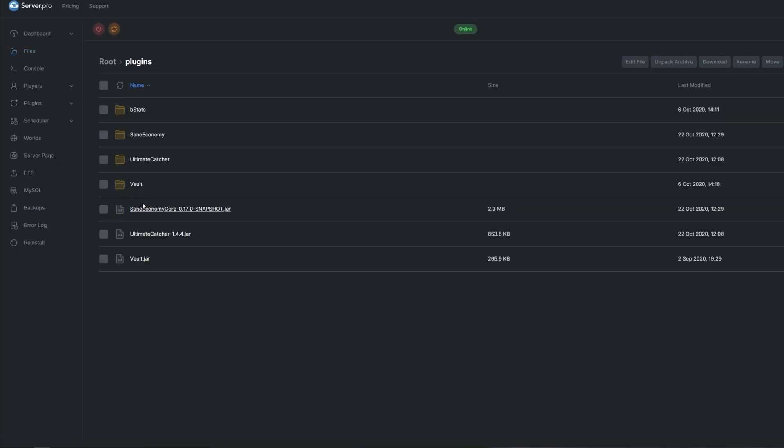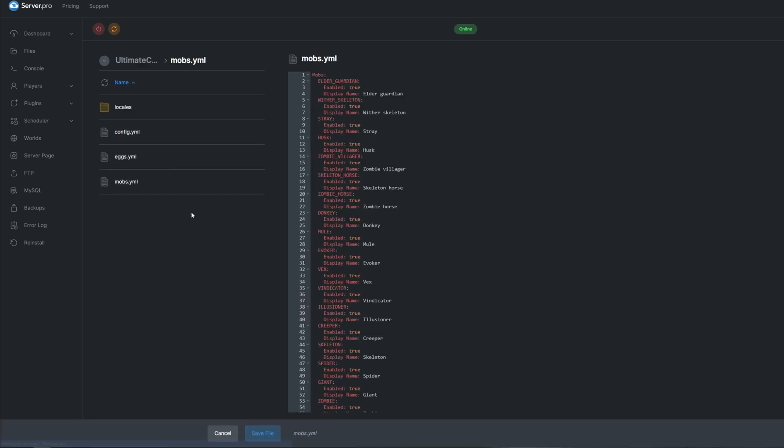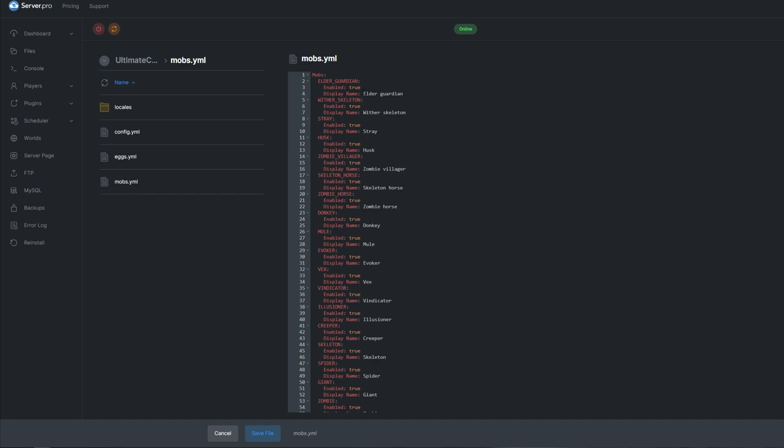Locate the config in the plugin folder. In here we have the same config files that we can edit in game. As with the other Ultimate plugins, the settings files are incredibly well documented and easy to understand. The locales folder has a number of files inside — these lang files are just text files containing localization for the plugin. The mobs.yml file contains a list of mob entities and whether you can catch them; the display name is the name of the egg once the entity is caught.